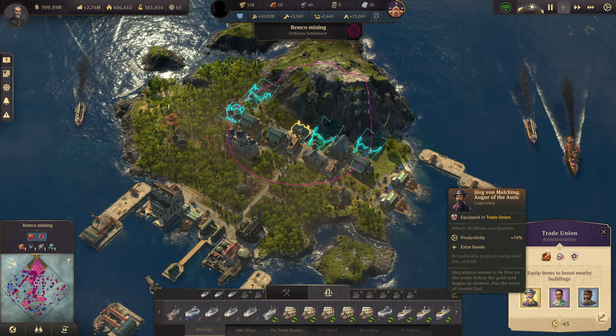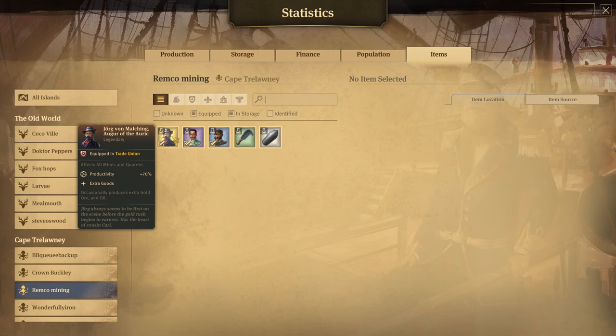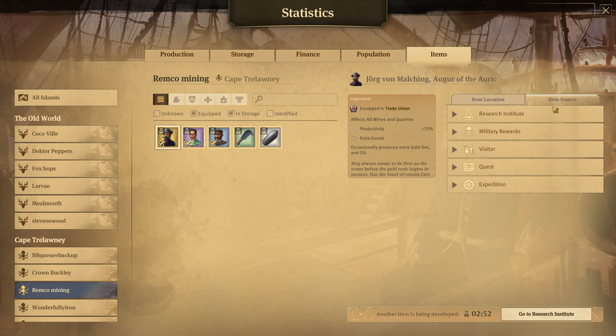The way we can get Jorg is if we do Control+T and type in the name Jorg von Malching. You can click on the side and then we'll have the options of how we can actually get Jorg von Malching.